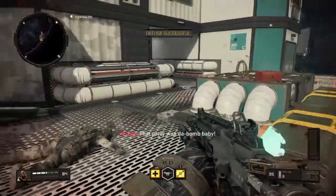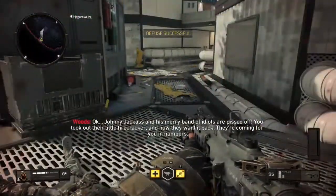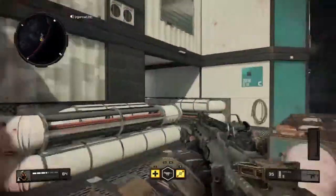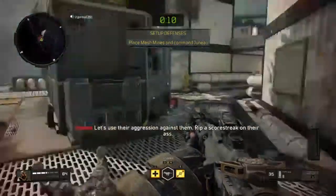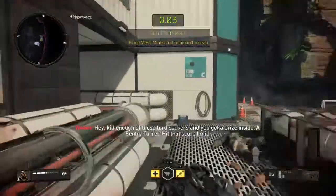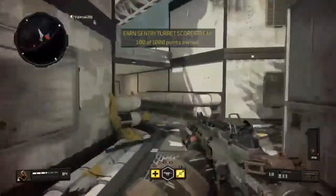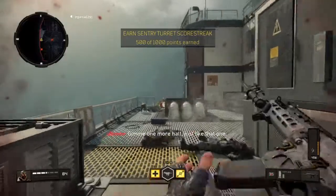That party was bomb, baby. Okay, Johnny Jackass and his merry band of idiots are pissed off - he took out their little firecracker and now they want it back, they're coming in numbers. A well-placed mesh mine would teach them the error of their existence. Let's use their aggression against them - rip a score streak on their ass. Hey, kill enough of these turd suckers and you get a prize inside.